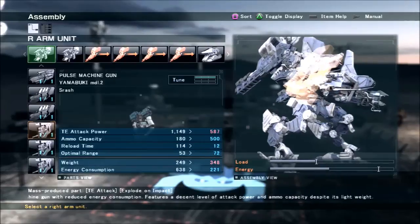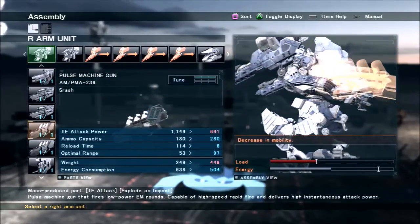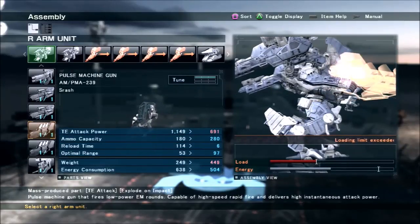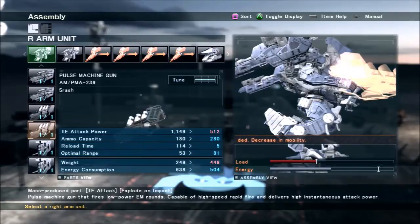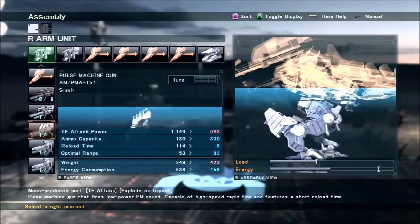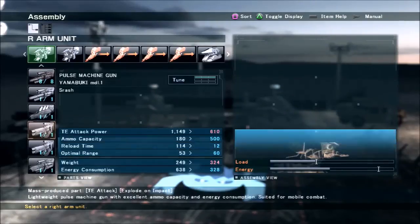The pulse machine guns in the PMA series are actually pretty good but they're also heavy and consume more energy quickly. The good thing is they fire very quickly, so if you find someone who's not going to resist them, you're going to do a lot of damage very quickly. Rapid tuning on these actually works pretty well because they don't lose too much damage, and the main gain is that energy drain is reduced pretty significantly. That's important on pulse machine guns because the entire period you're holding down the trigger is draining your energy.